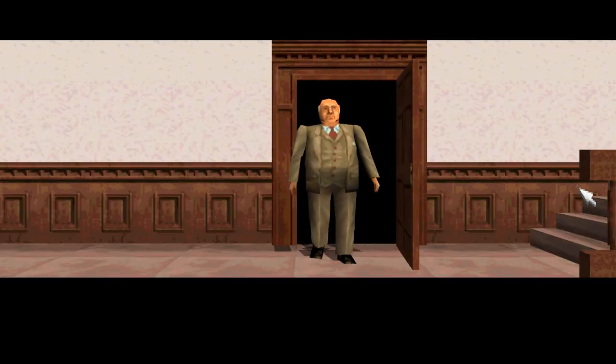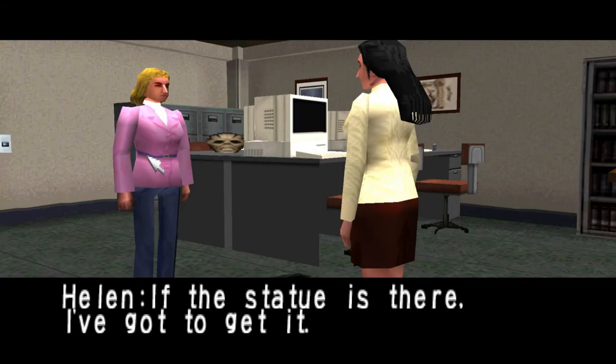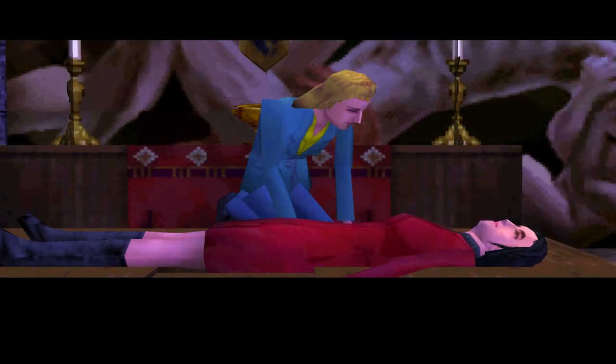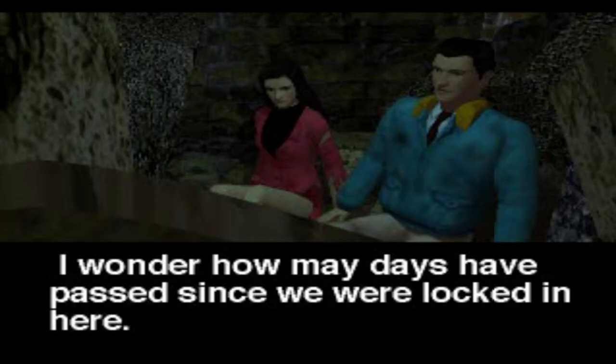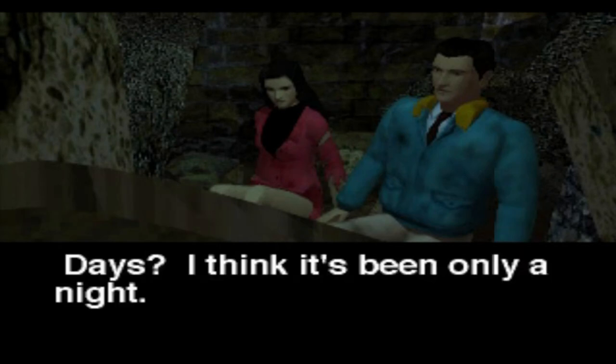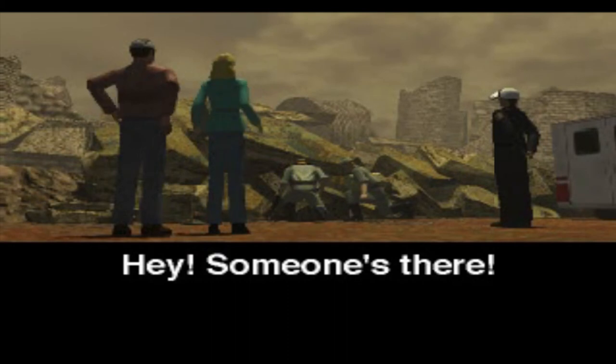The one thing that still holds up today is the characters' animations — they look so fluid and impressive for their time. Not to mention the extra detail where the characters, specifically Jennifer and Helen, would change their clothes each scenario. It's such a small detail, but I appreciate it. There are even more endings to unlock this time: both Jennifer and Helen have 5 different endings, and each of them are unique to each other.